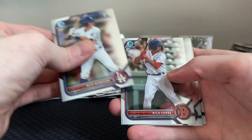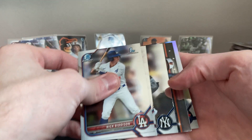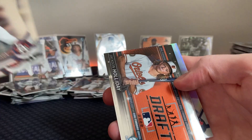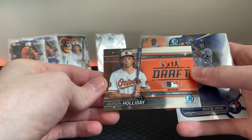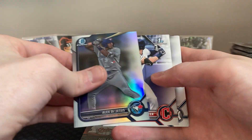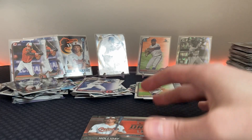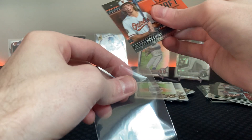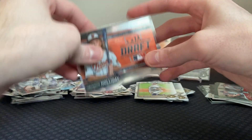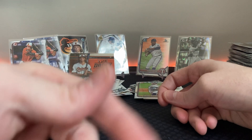Last pack — Henry Boldy, Nick Biddison, Nick York. Roderick Arias — I see it. Jackson Holiday draft! Chase DeLauter first. Walter Ford and Parker Messick. So we get four Jackson Holidays — two inserts and two base Bowman Firsts, non-chrome. But hey, we still have one more box to get a chrome. Still so much fun to open Bowman!